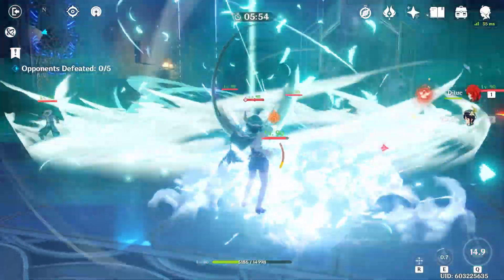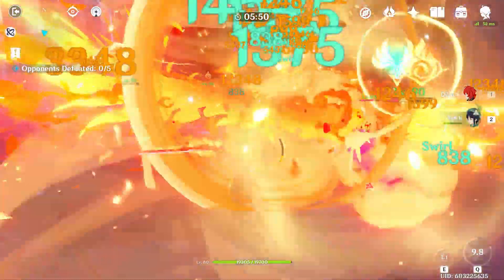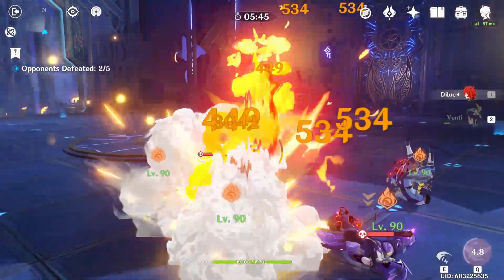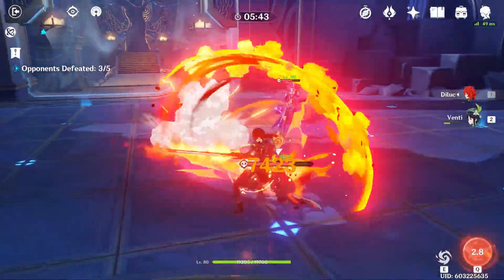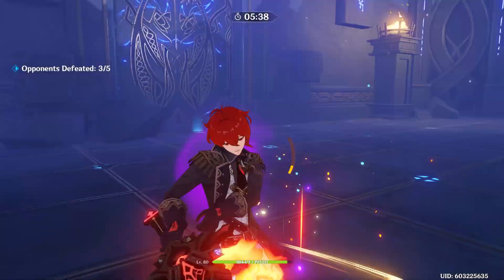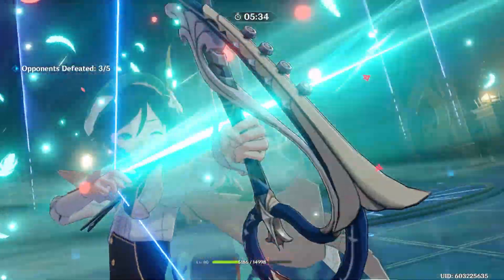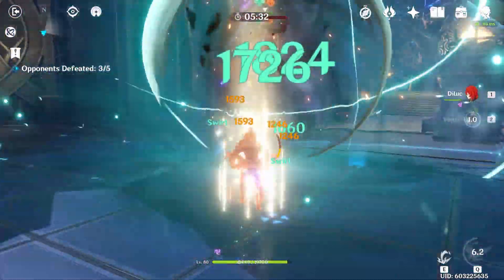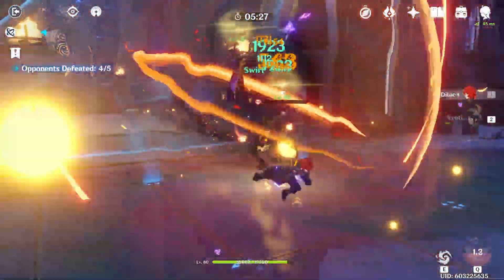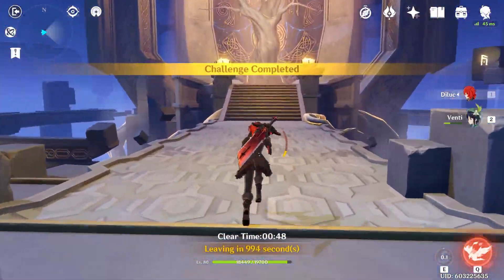Alright, his Q is up. Venti is such a battery — he literally provided the burst for Diluc and himself. His E actually just works so well with his burst. Oh, that was so quick — 48 seconds.